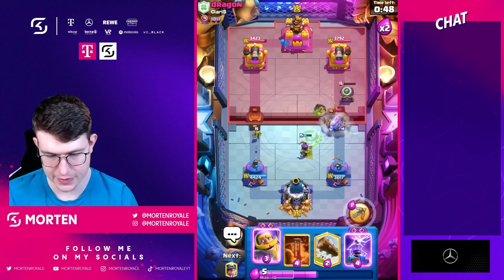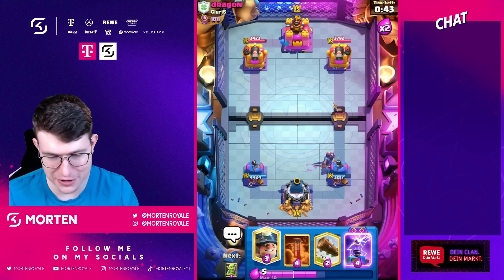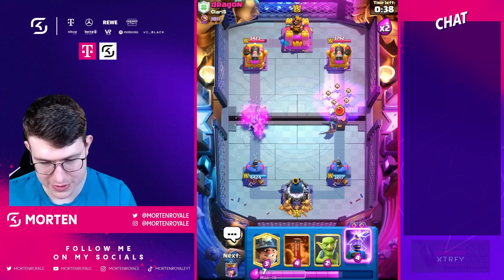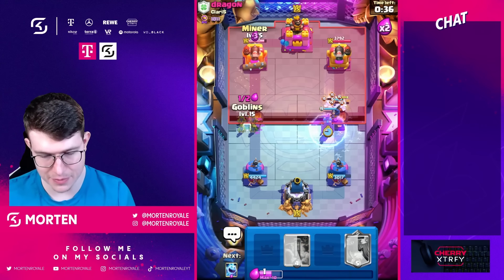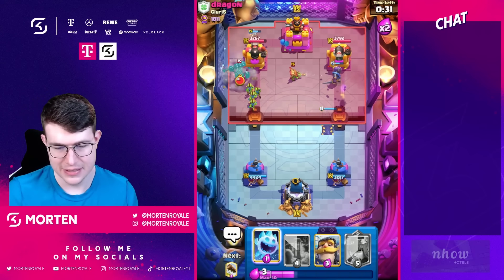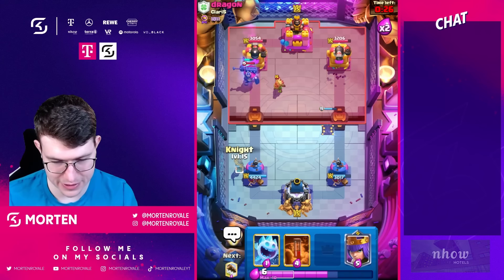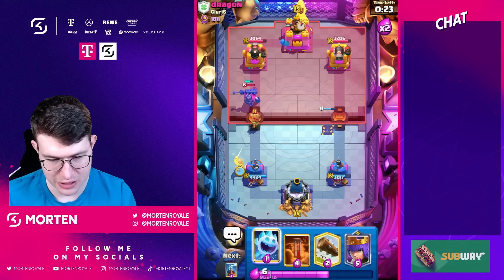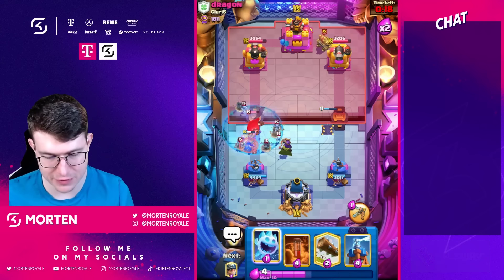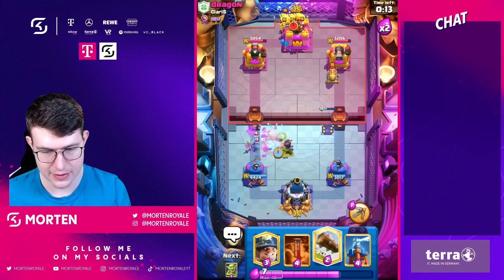Honestly we are kind of fine — double elixir time carried us here. I really needed to focus up but it worked out. Going tesla and miner in the back to defend both sides. Dark goblin doesn't do the best job there so knight will get like two shots. Knight on the right hand side does a really good job. Going arch queen — want to get the free card cycle going. Going iceberg and log.